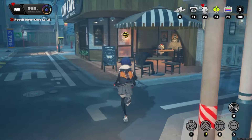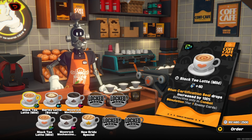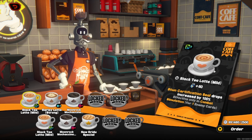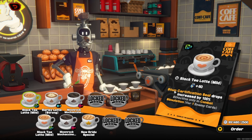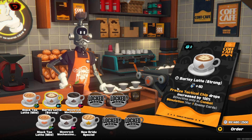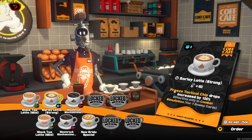Now we're going to run over to the cafe to get some coffee. What's nice is that you have different elements and options here. Depending on which latte or coffee you choose, they do different things. With the black tea latte, your stun certification seal drops are increased by 100% for the combat simulation, which is very nice. Since I'm running Ellen and Sokaku and trying to get Lycone, I typically get the option that increases freeze tactical chip drops by 100%.